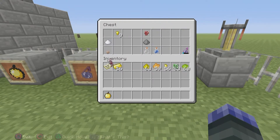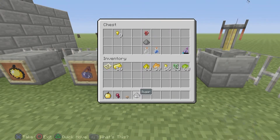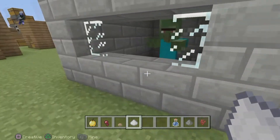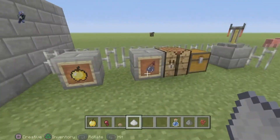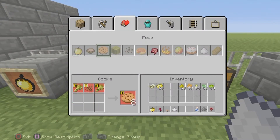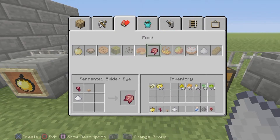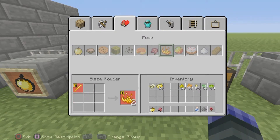To make a fermented spider eye you need a normal spider eye, sugar, and a brown mushroom. The gunpowder turns the potion into a splash potion — because you can't make him drink it, you need to splash it on him. So we make the fermented spider eye first: spider eye, mushroom, and sugar, and that converts it into a fermented spider eye.